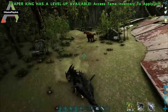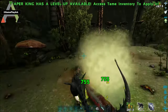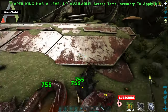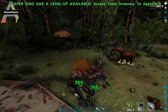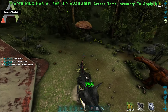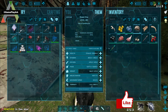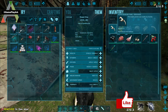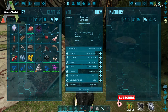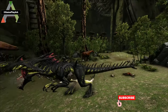You only need one Alpha Basilisk Fang for the Rockwell fight — the Alpha Rockwell fight. So getting one is enough. This is why they're rare, I guess. And we got it — here's the Alpha Basilisk Fang. We finally got it. Thank you for watching, and see you in the next video.